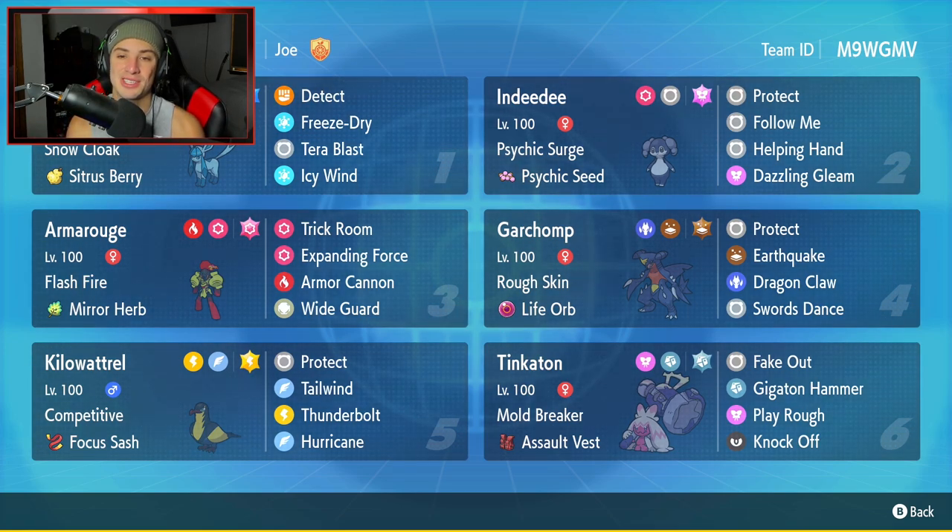If you want to rent this team for yourself, the rent code is in the top right hand corner. Let's hop on that ranked double ladder and grab some wins with this Master Tier Glaceon team.